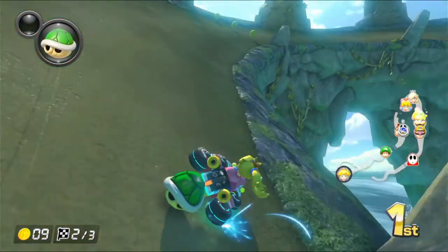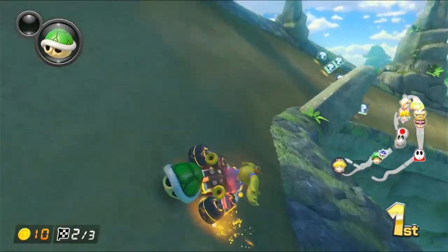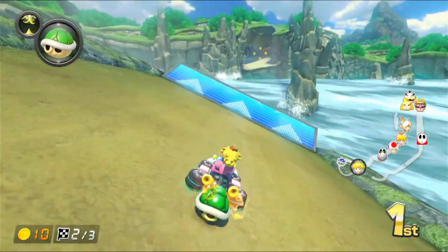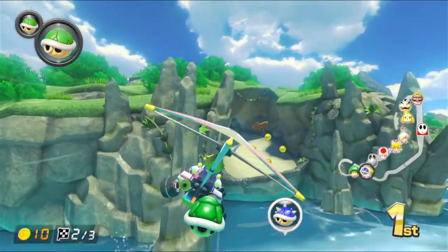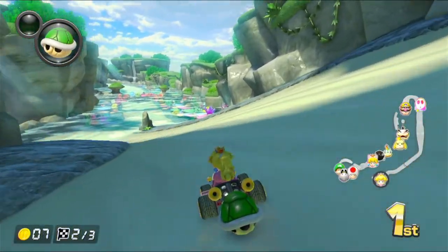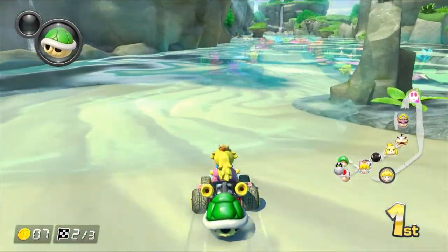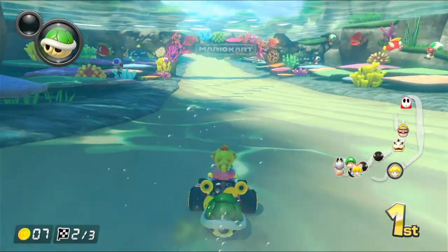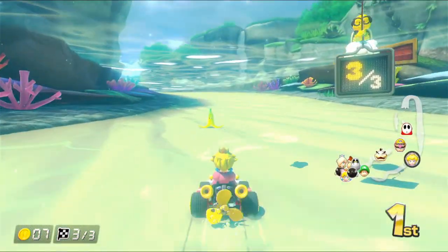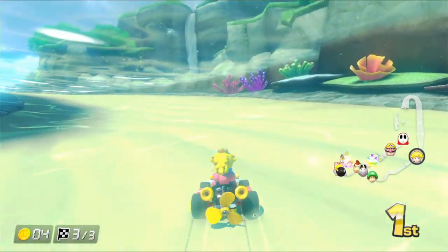This is the bit where you just have to drift the whole way through. Blue shell, why? Red shell, why? Well, I had invincibility frames so it's fine. There goes my shell because somebody used the Boo to steal an item.